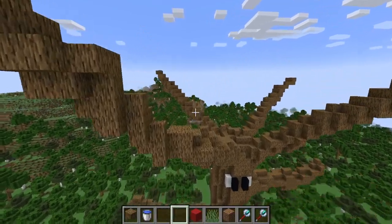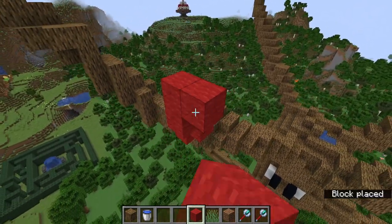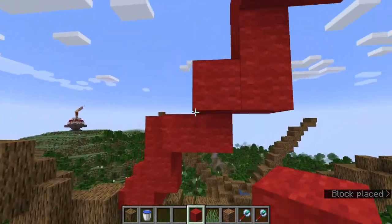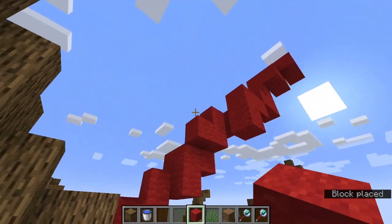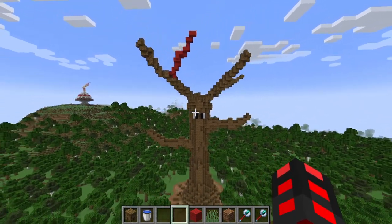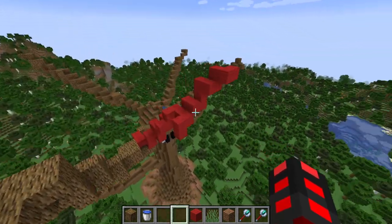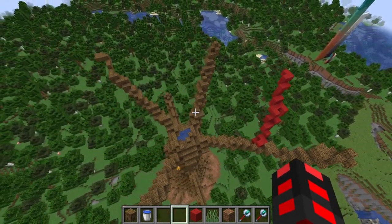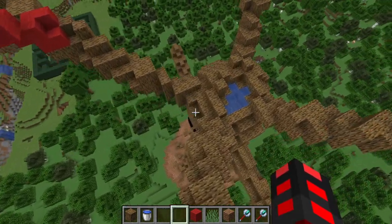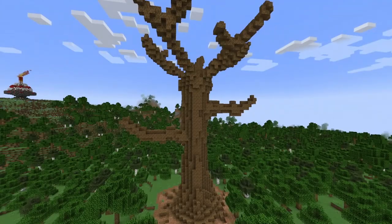Once you have those main branches in, add more branches coming off of them — go in and start spamming your place button, then thicken it up. This helps fill out the canopy because you aren't going to fill a canopy with just four branches — that'll look silly. Once you have that going, you'll have approximately eight to eleven branches yourself.